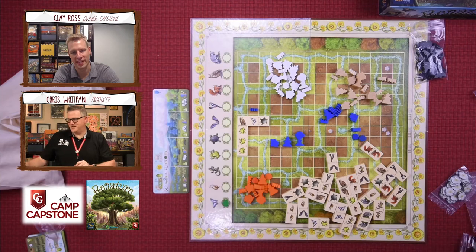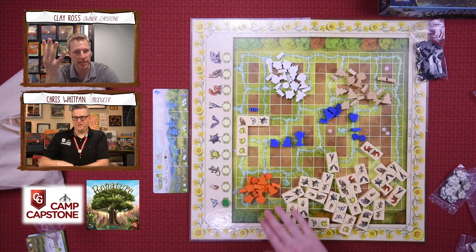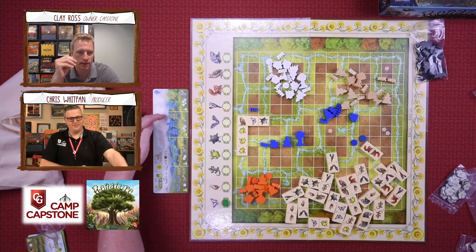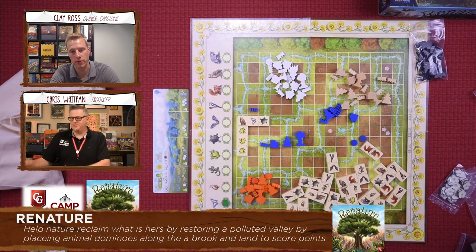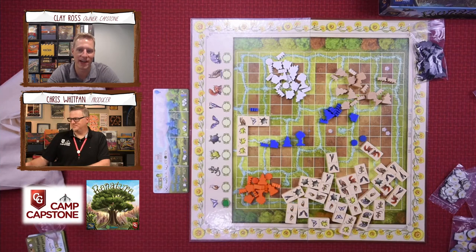You've got this triple scoring mechanic. When you place your domino you can place a plant — your choice, limited to the pieces you have — and it will potentially score points. When you enclose the area you score points for that area. And at the end of the game, if you have the tile, you score it a third time. It's a really neat triple level of scoring.